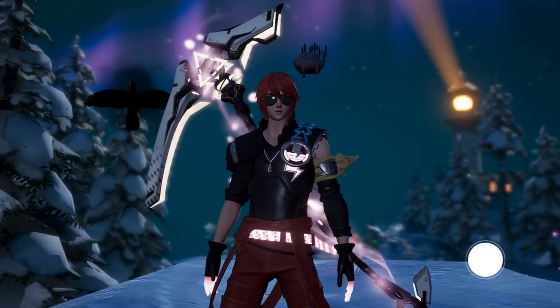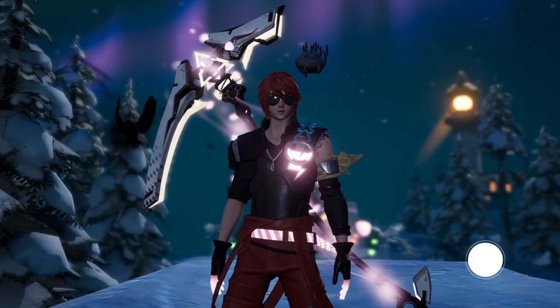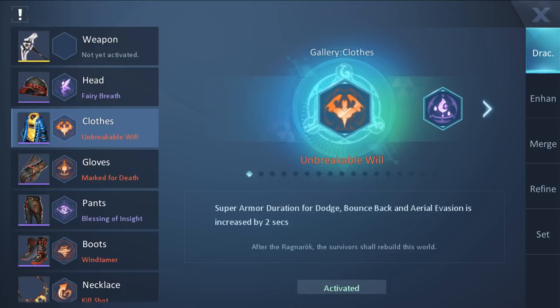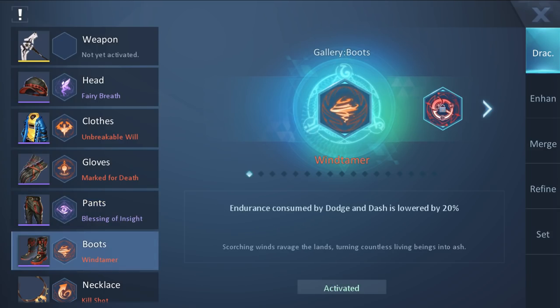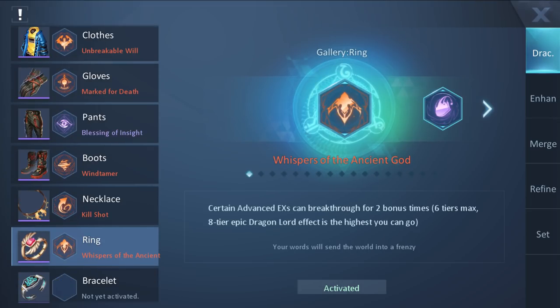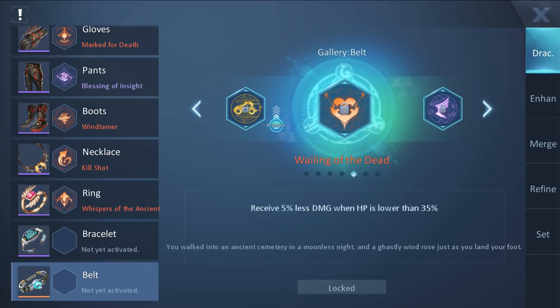Next up are some nice Drax. For orange Drax, we want Galaxian Explosion on the weapon. For the head, we don't use any orange Draconic. For the clothes, we want Unbreakable Will. For the gloves, we want Hellas Smile. Pants, we want Lift Restriction. For the boots, we want Wind Tamer. For the necklace, we want Kill Shot. For the ring, we want Whispers of the Ancient God. On the Blazer we want Withdrawing, and on the belt we want Wailing of the Dead.